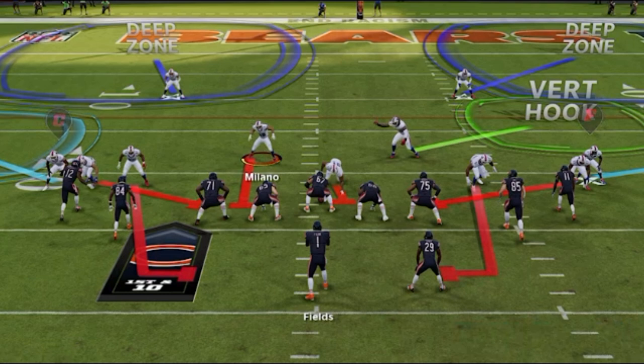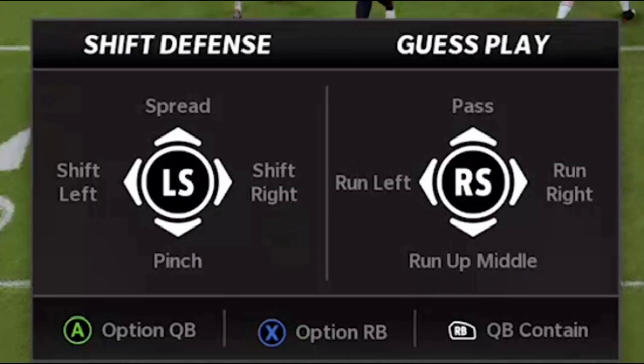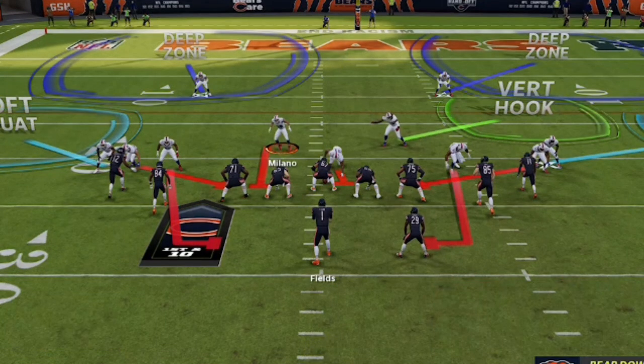The last step is putting your outside defensive ends on a QB contain. To set QB contain, just hit the RB or R1 button twice, whether on Xbox or PlayStation. When you set up QB contain, make sure the defensive ends are in it — not the cornerbacks. Typically this will happen automatically, but if your cornerback is on the QB contain, the blitz won't work or will at least be much slower and less effective.